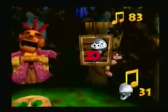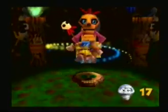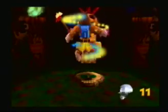Let's go into Mumbo's hut and see what the next animal transformation is. There are some notes right here - you need 20 Mumbo tokens for this. There's a goat feather up here. So what has Mumbo got for us that costs 20 tokens?